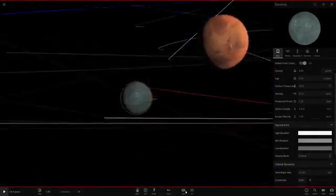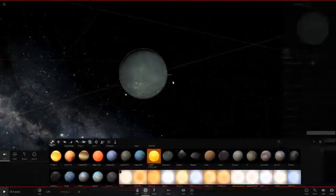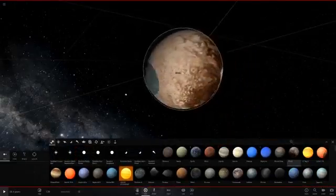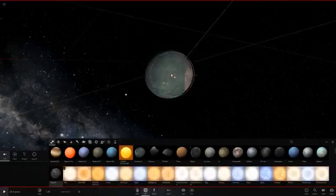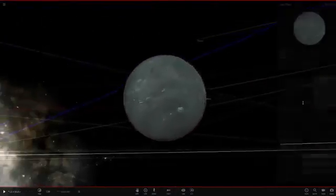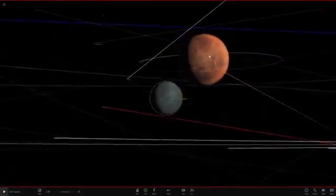Now it's a lot larger. If you want a quick comparison, it should be a little smaller than Pluto by looking at its size. Yeah, so it's a little smaller than Pluto still but larger than Pluto's moon. Pretty cool stuff. For some reason this color is still bothering me, but I'll just leave it like that. It's fine.